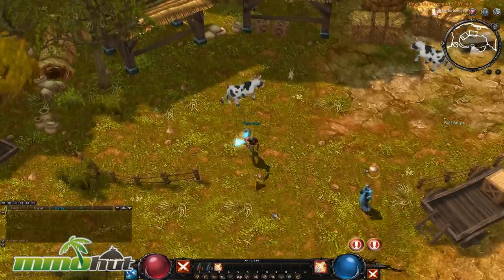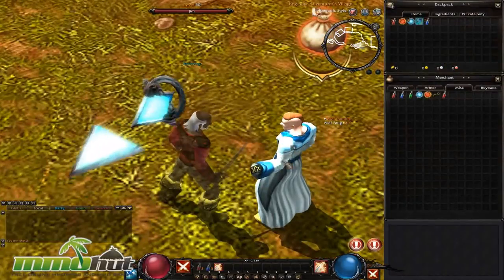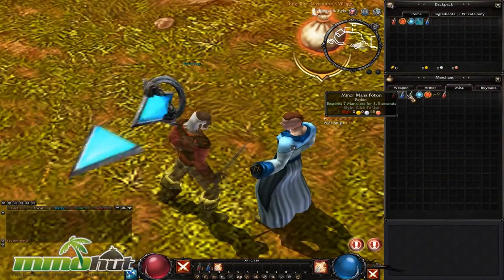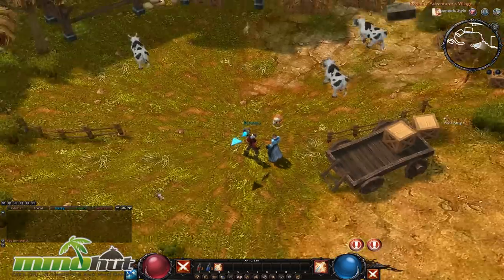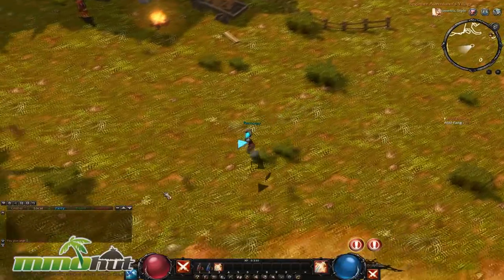Let's go kill some things. We can't kill these cows, but we can talk to Jim over there — pretty boring name. The items in the game and the interface remind me a lot of Diablo 2. That shouldn't be too surprising because many of the same people at Blizzard that worked on Diablo 2 did work on Mythos.